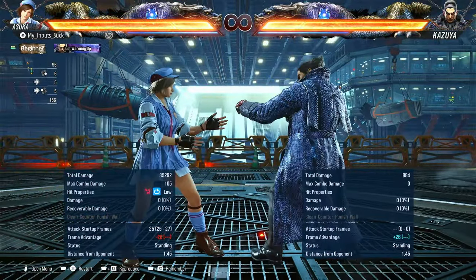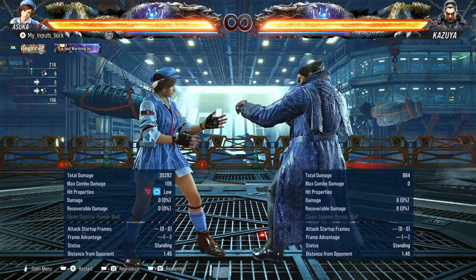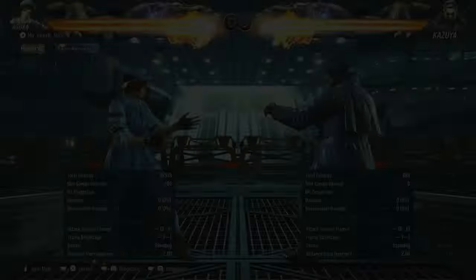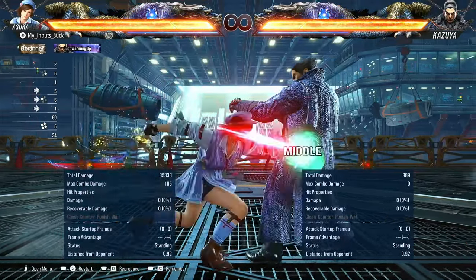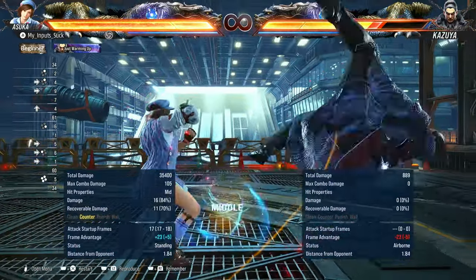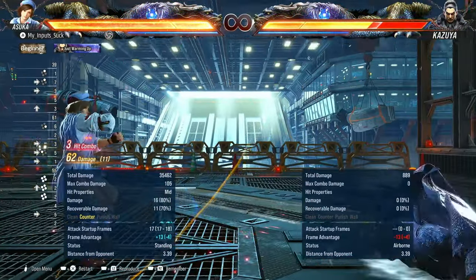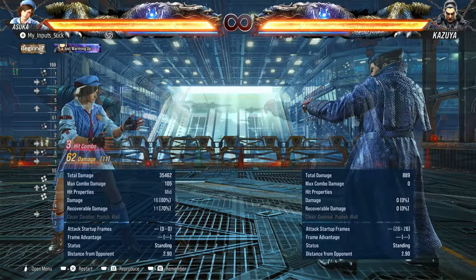You also have forward one four, but as you can see, it's a death on block — not all that good. The only time it's good is on counter hit, because you can crouch cancel into a forward two. For 62 damage.